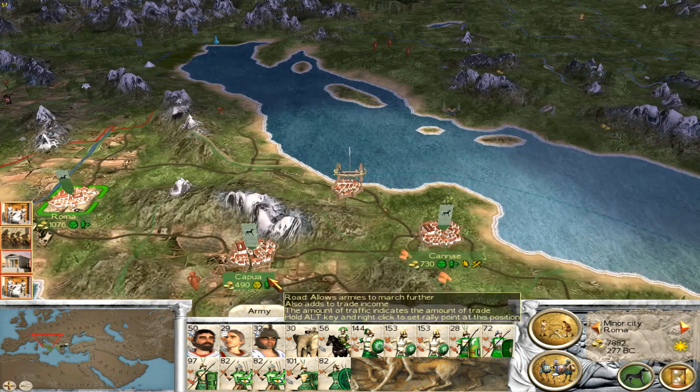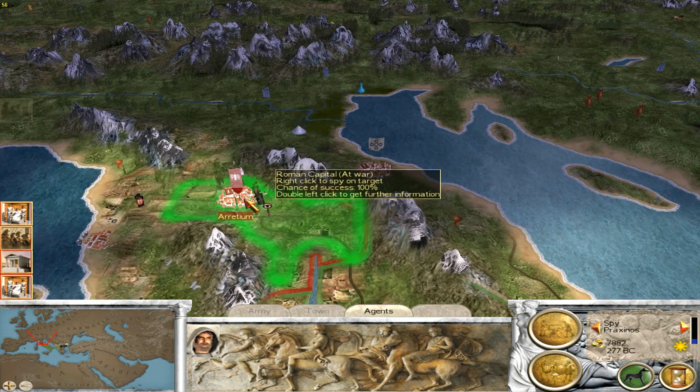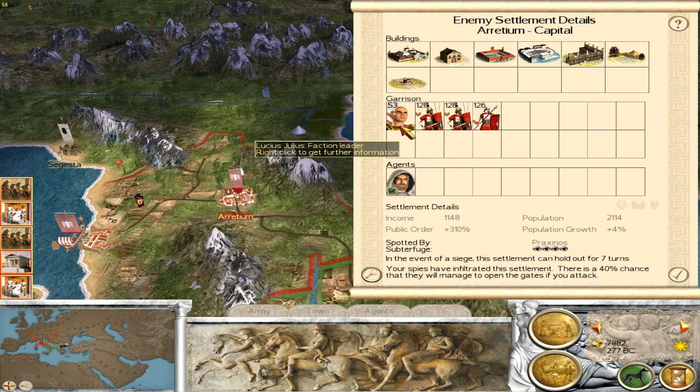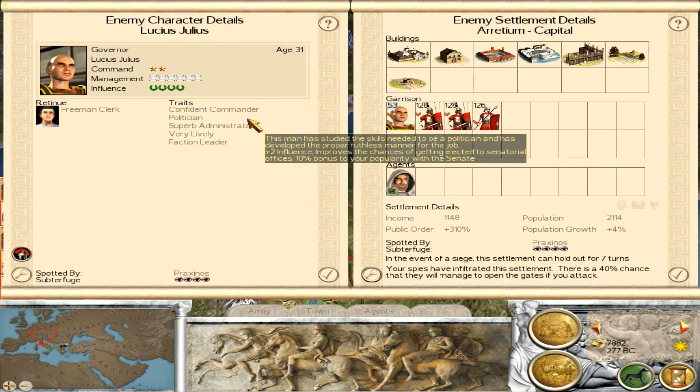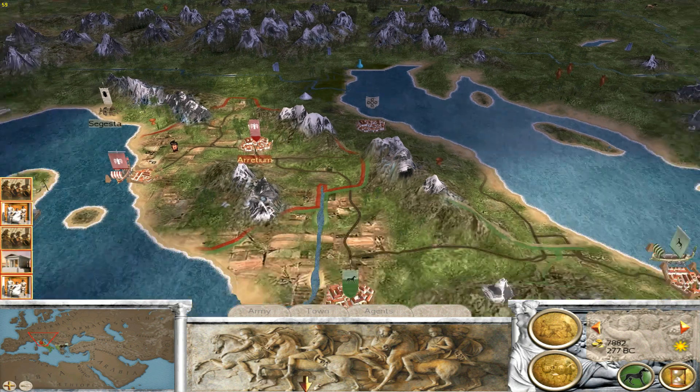Now where's my spy? He's in Capua. Let's send him up - Arretium's about here I reckon. Look at that, spot on - 100% chance of success. In you go. There's only a 40% chance they'll open the gates, but quite often that works anyway. We'll send the elephants up no matter what. Now the garrison they've got is Lucius Julius, who's the new faction leader - two-star command. He's got a bronze upgrade to his weapons and just the one bronze chevron of experience. There's two Hastati, they both got bronze chevron of experience, and this unit of Italic Spearmen got a bronze upgrade to weapons. Not too terrible.